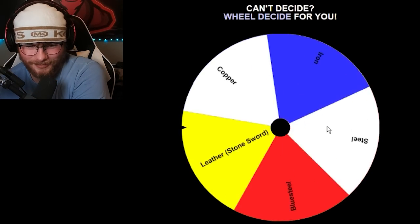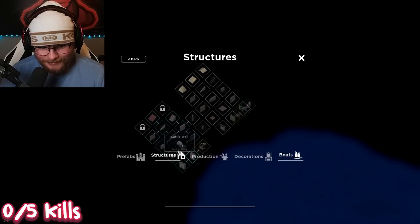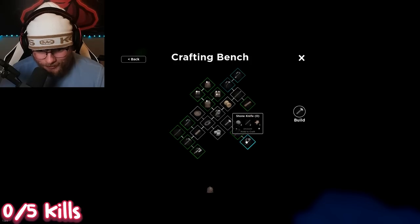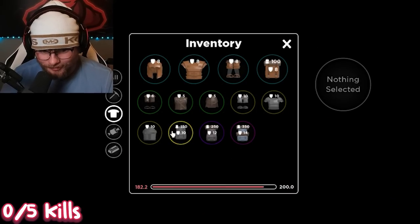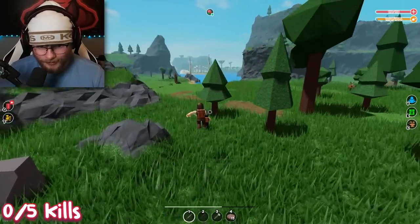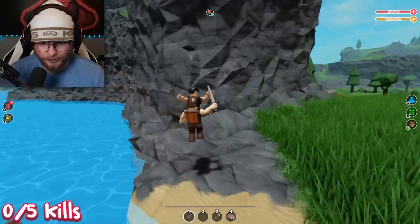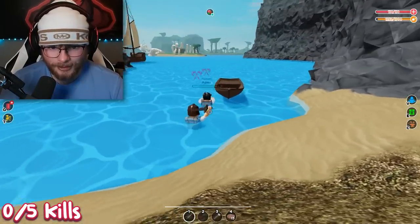We already did iron — we'd already completed that challenge. Okay great — leather. This is my favorite armor in the game. Stone knife — it's not even a sword, it's a knife. Every spin has been a downgrade. I'm stuck on leather. I forgot to make a leather bag — I'm not even ready for leather.